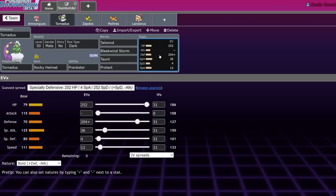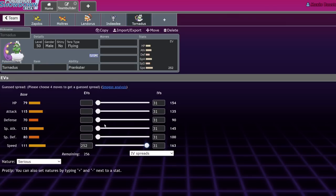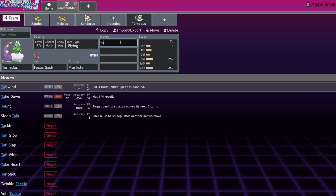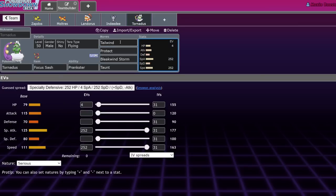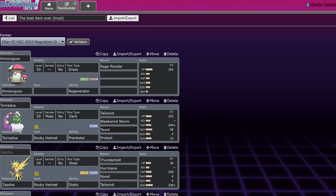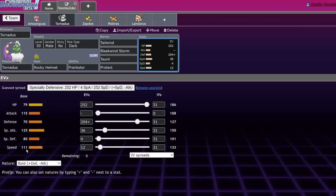Tornadus is a bit of a strange situation. A lot of people's gut instinct when they see a Tornadus is to run Tailwind, Protect, Bleakwind Storm, Taunt, max Speed, max Special Attack, Timid nature with a Focus Sash. But that isn't really the optimal set in this format — you can get away with it, but current Tornadus has Prankster. Prankster Pokemon don't need to invest too much in speed, especially Tornadus at base 111 speed. With Tailwind up, you're going to be outspeeding basically everything in the format.